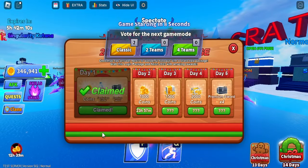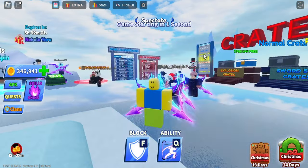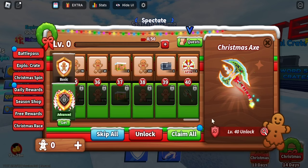Next is the Christmas pack, which you can buy for Robux. Once you get it, you have five days to claim rewards: coins, a premium sword, and the candy cane emote. In my opinion, it's not really worth the Robux.